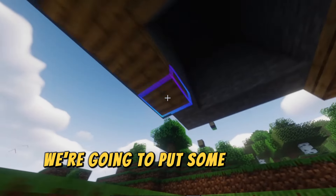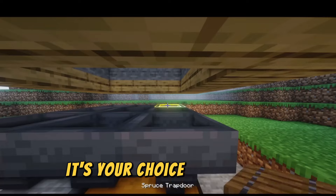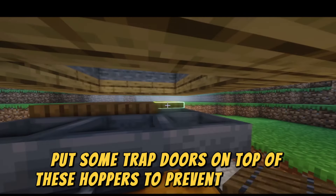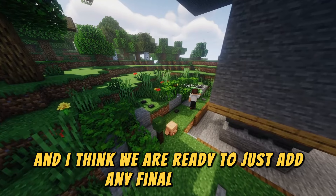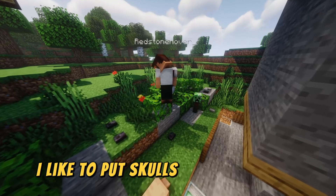Put some hoppers down here going to any chests — it's your choice. Finally, put some trap doors on top of these hoppers to prevent loss of XP. This is fantastic and I think we are ready to just add any final touches to make it your own.